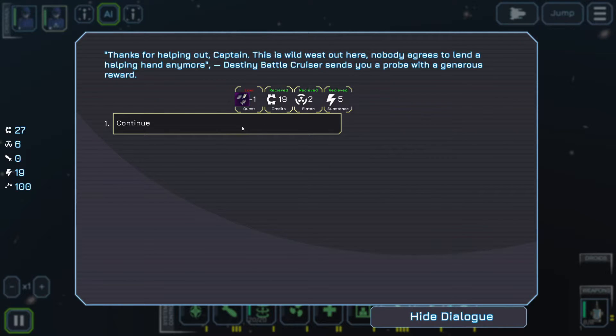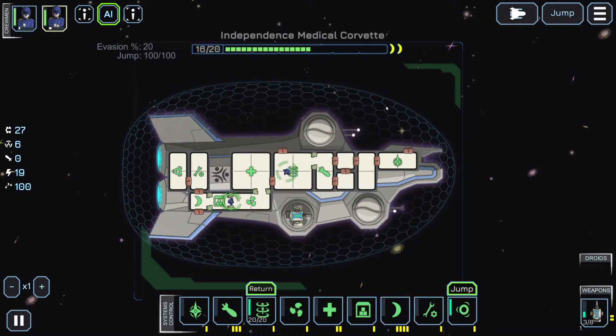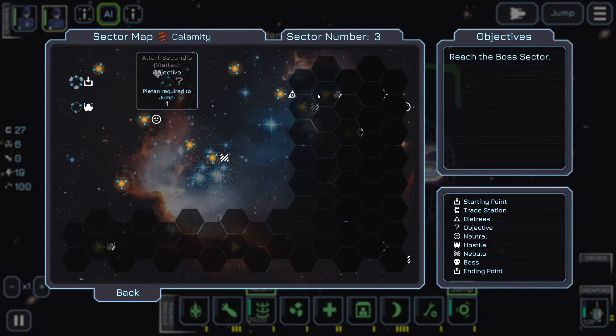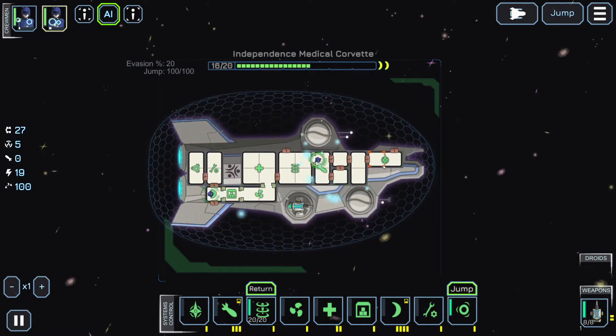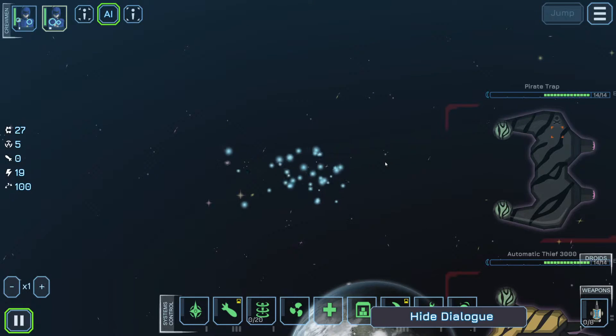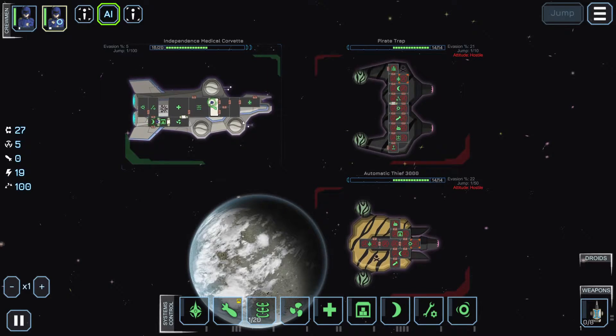Did we lose our quest? Oh, we got stuff — I guess that was our quest thing. Let's see what's going on in here. Wait, what? There are two hostile ships. Oh, crap — that's great.